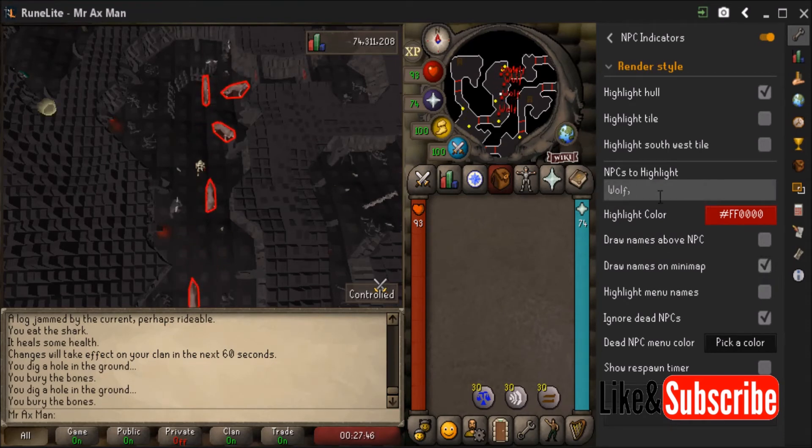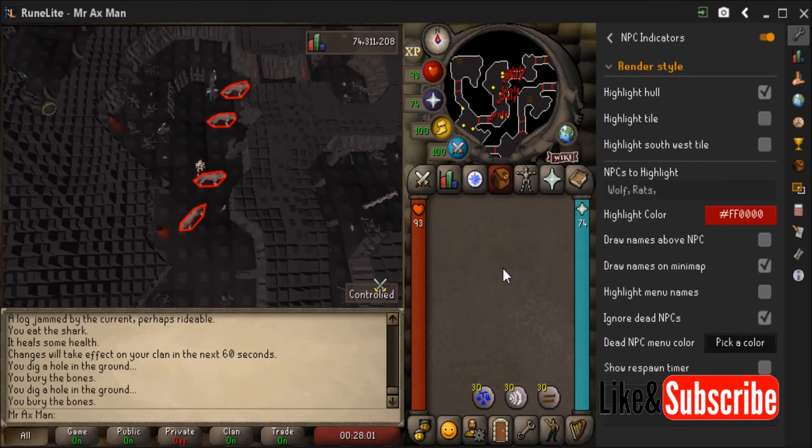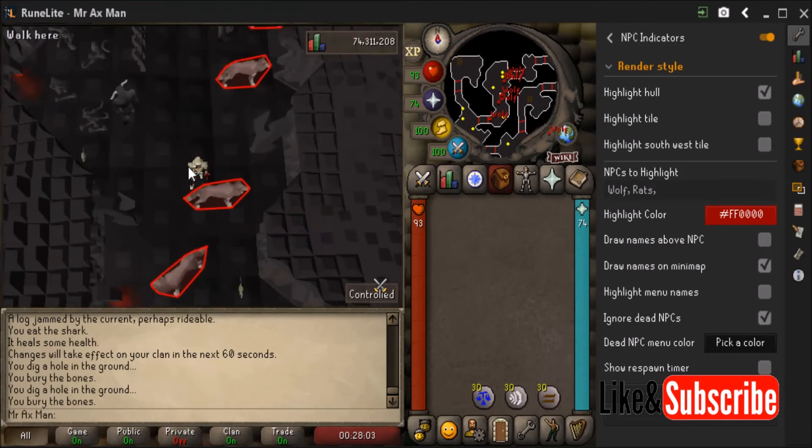If you want to add more than just one NPC, go up to the text input section and type in 'wolf' followed by a comma, followed by 'rats' if you want to also highlight rats. Keep in mind it won't enable right away — you have to click off of it for it to work, and sometimes you may also need to click into the game.